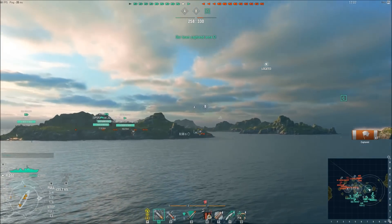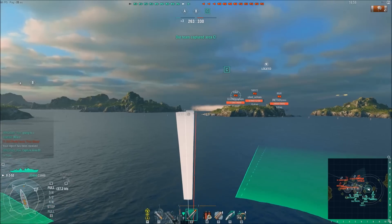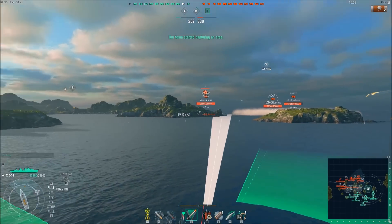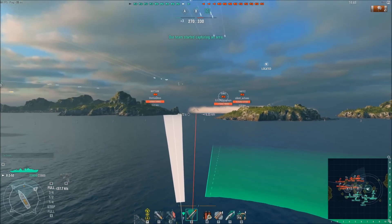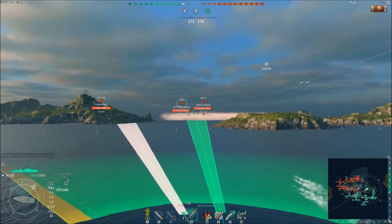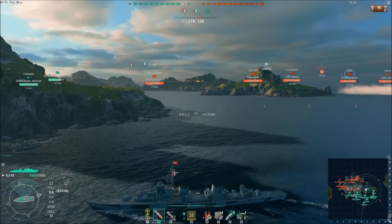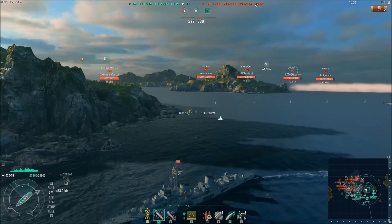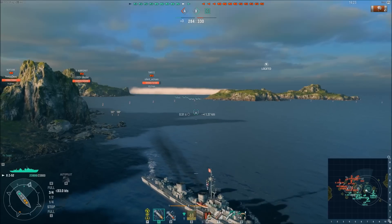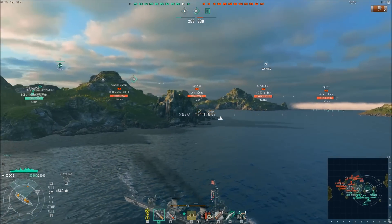Unfortunately we lost a friendly destroyer right off the bat. If you're on my team in a destroyer and you die first, you're getting reported — you should never put yourself in a position where you can die first. Yes, random torpedoes happen, but this guy had every opportunity to realize he was sailing into a death trap. There's an enemy smoke screen up here; I'm not sure what ship laid it, but I'll get torpedoes off into it anyway since there was an enemy Ibuki partially spotted heading in that direction.